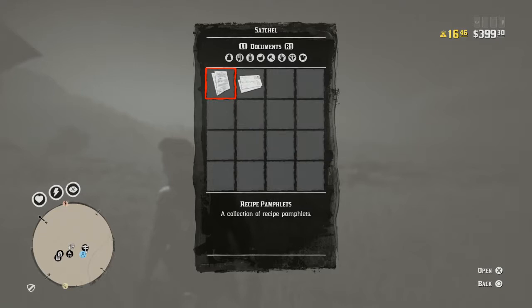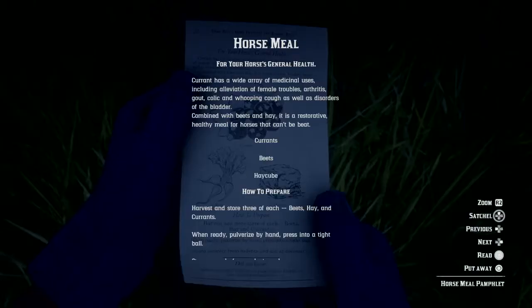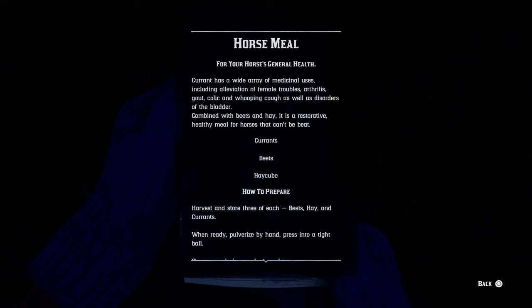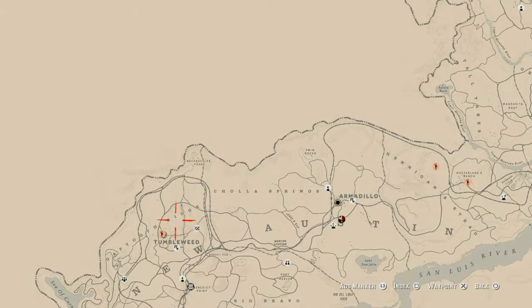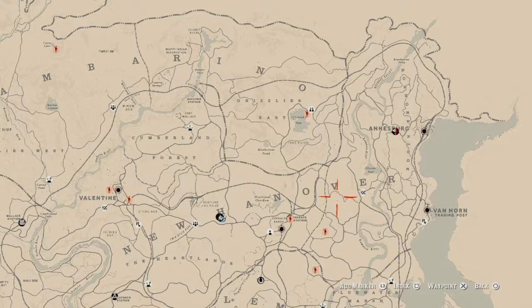There are three ingredients for horse meal. Two of them you can't find - you've got to purchase them. The two you're going to purchase are beets and hay cube. Then you've got currants - you can get either the golden currant or the black currant. I'm going to show you where to get the golden currants, and for the black currants you go into New Austin and find them around Tumbleweed.